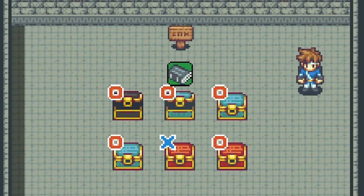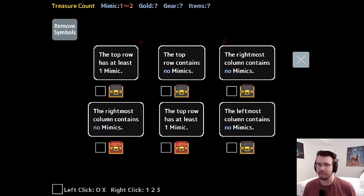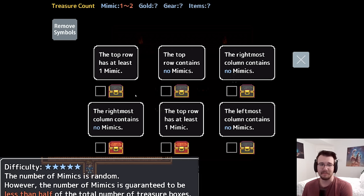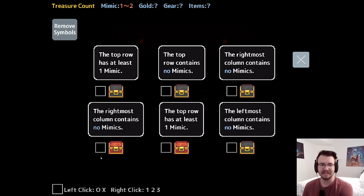It's Mimic Logic, the puzzle roguelike game where you have to gather loot from chests. However, some of the chests are mimics. Opening a mimic will make you dead. So you have to solve logic puzzles to figure out which chests are and are not mimics. I'm on random mode, 5-star difficulty, which means there are 1 to 2 mimics I do not know. The idea is we have to figure out which chest is lying. Only mimics can lie.